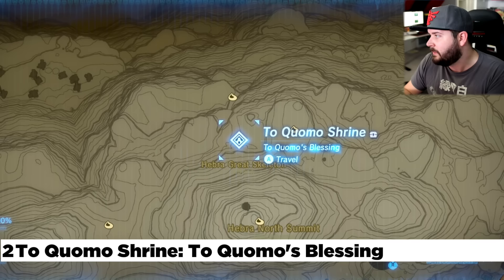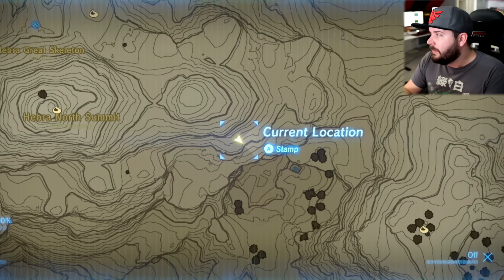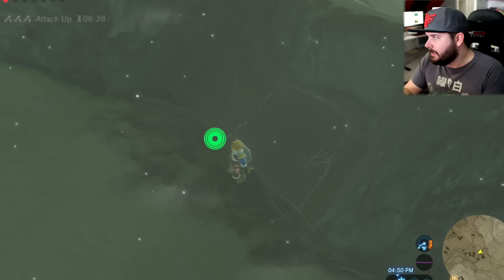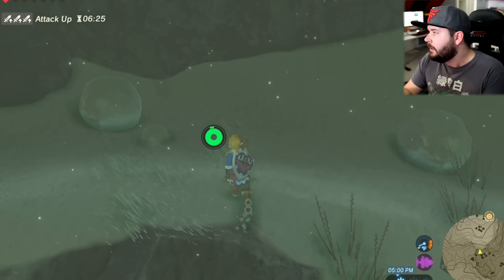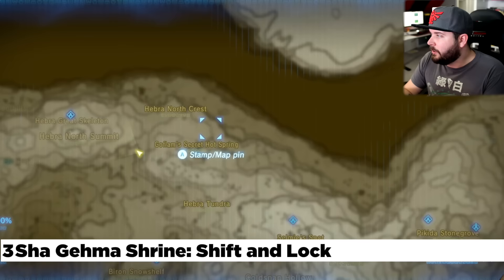Just a little bit to the west of that is the Tuo Kumo Shrine, right below the Hebra North Summit. And right above that at the Hebra Great Skeleton — the Hebra Great Skeleton is actually underground. There's going to be a door located right here, next to this patch of water. You're going to continue up the hill a little bit and that's where you'll find some snowballs.